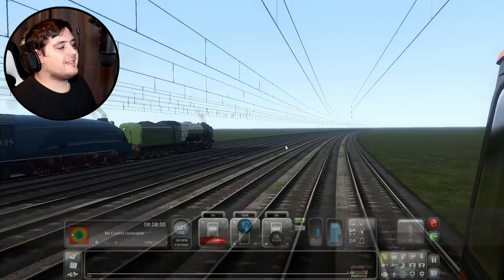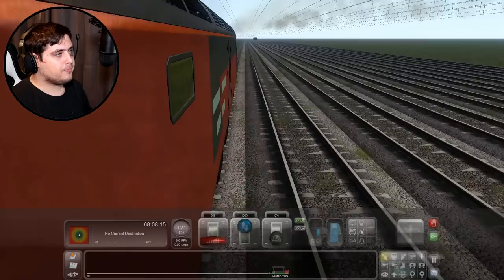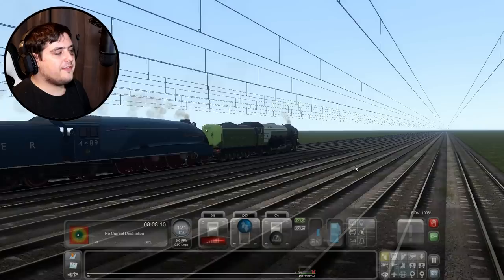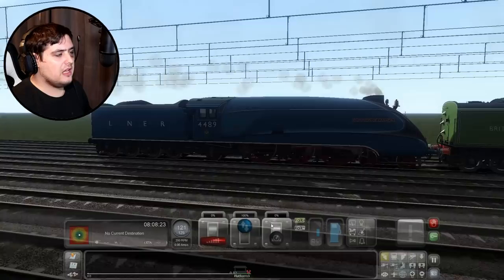We've reached the end of the line — the final corner. I can see the final corner. And I think we have to conclude that the Dominion of Canada and Tornado are the winners. Let's see Flying Scotsman and the Union of South Africa — there they are, they're quite far behind, which is quite sad. And I think they're starting to apply their brakes, so I think we should too. Apply a little bit of brake.